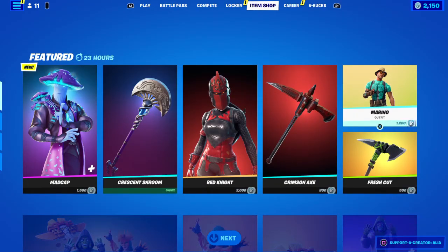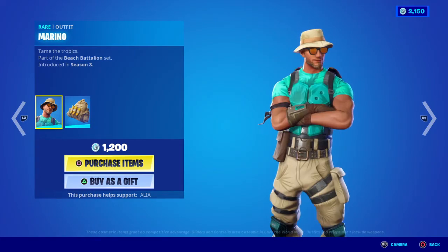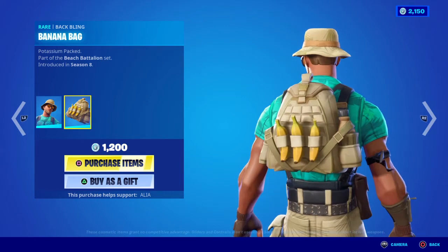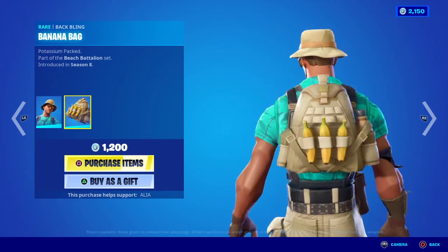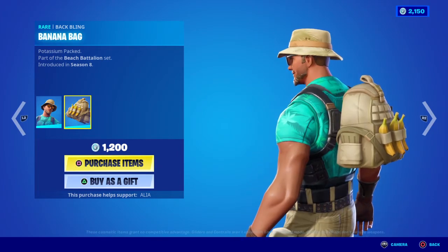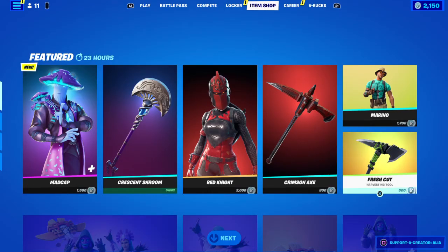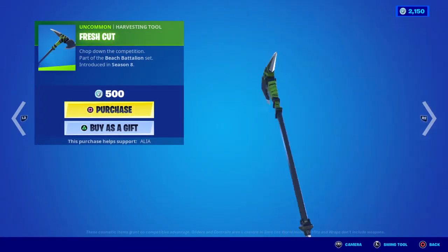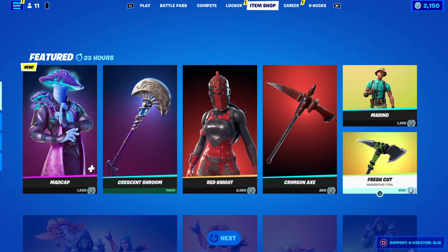Moving on, we have the return of the Mariano skin — tame the tropics — part of the Beach Battalion set, first introduced in OG Season Eight. Moving on to the back bling, we have the Banana Bag — potassium packed — with three bananas, a watering pouch, and what looks like a magazine on the left. Moving on to his harvesting tool, we have the Fresh Cut — chop down the competition — part of the Beach Battalion set, first introduced the same time as the skin.